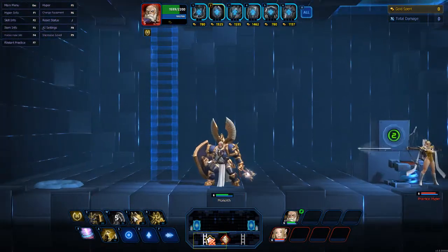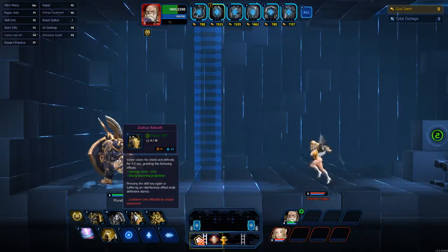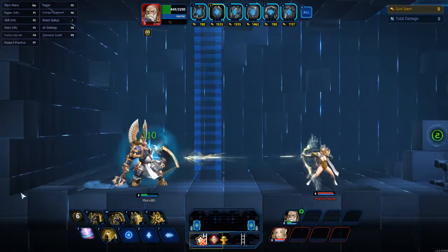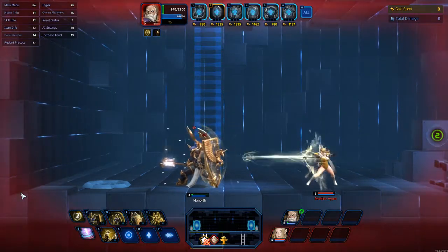His E: Valtor raises his shield and defends for 4.5 seconds, granting the following — damage taken minus 15%, and blocks incoming projectiles. So anyone with projectiles, their attack just gets blocked. It won't go through you to your allies. I can attack while my shield is up, mind you.